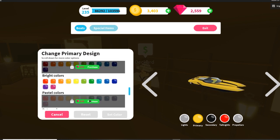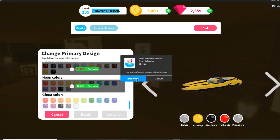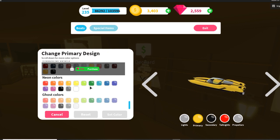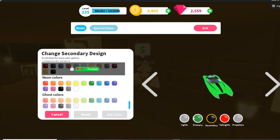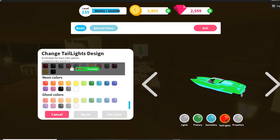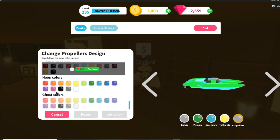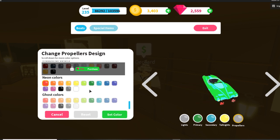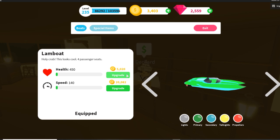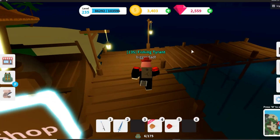Ghost colors, bright colors — I want to go neon on this one. This would be sick as a neon. Let's buy that neon pass and get some green neon. Nice! Let's get the secondary — green neon, set color. Secondary, let's go baby blue — that looks dope. Let's get the tail lights in yellow, set that color. And the propellers — red. Yeah, red fire bro! This is looking sick. I'm going to upgrade and max this out in my next video to see what the top speed is.